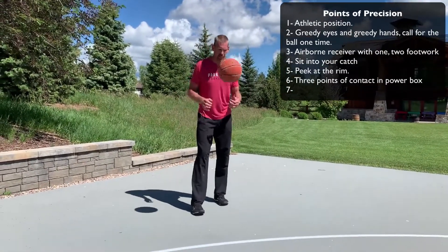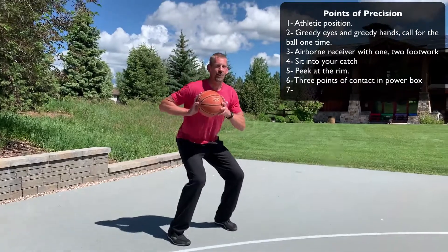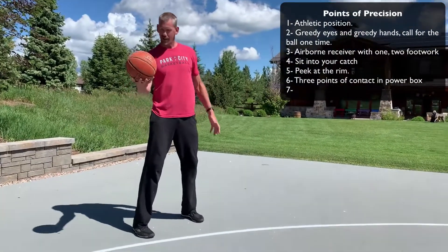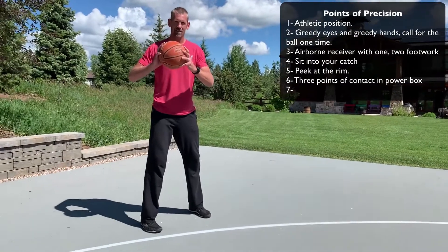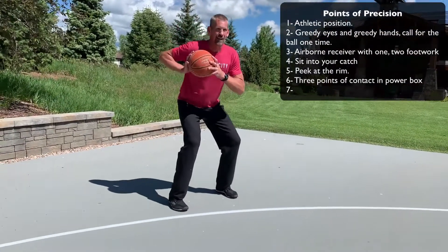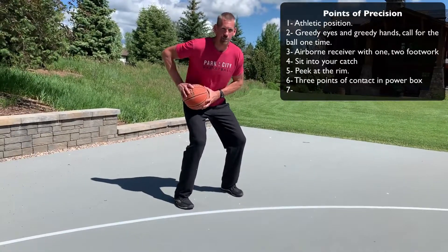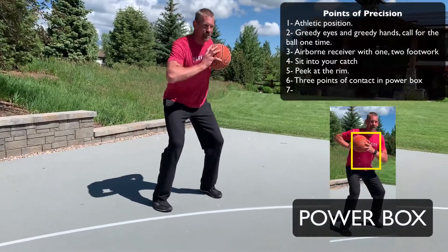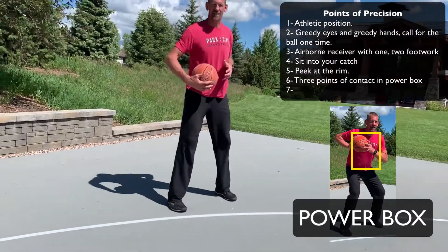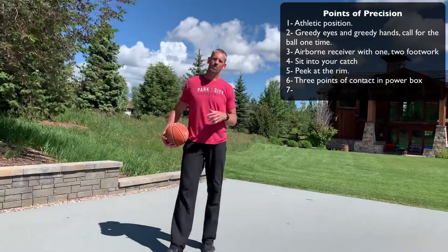Number six: on my catch, I sit — three points of contact with the ball. That means one hand is one point, my second hand is a second point of contact, and my body is a third point of contact. It could be right here in my shooting pocket, it could be down here in my hip — this hip or this hip. It's called your power box. Be strong with the ball by keeping it tight to your body. That's number six.